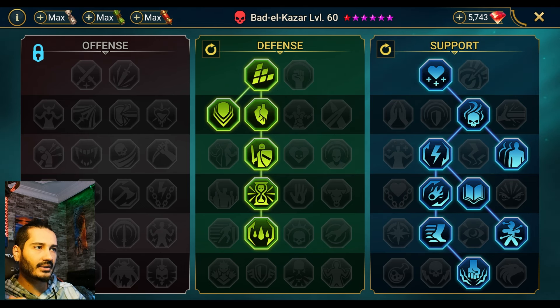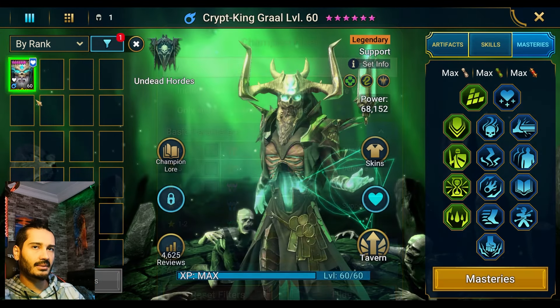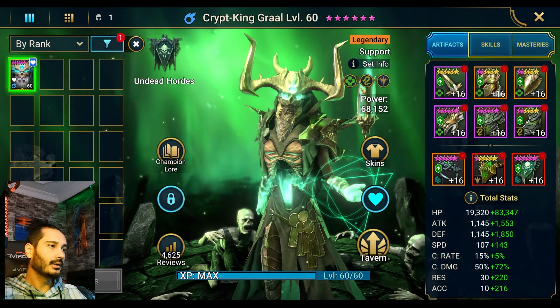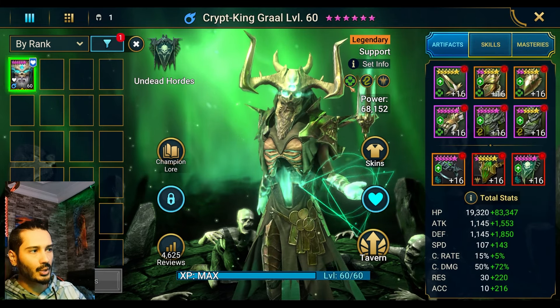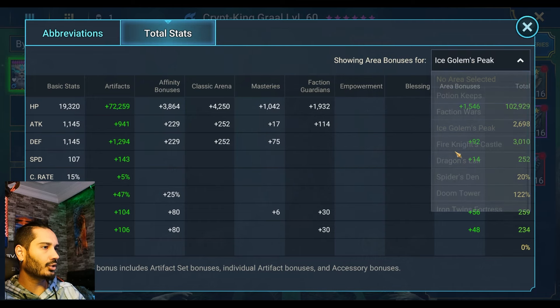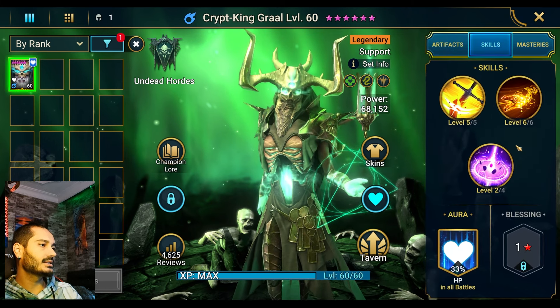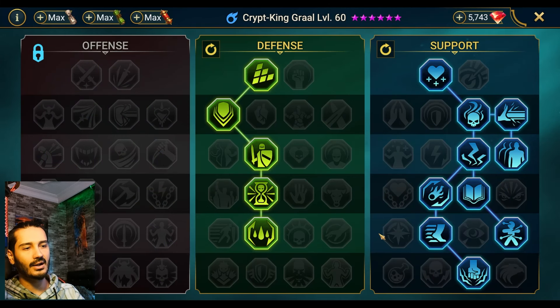Before I show you guys the run, let me show you the other alternative. The other champion is the Crypt King, guys. Crypt King can work on stage 20 — he's magic affinity there. Beside Bedelkazar, Crypt King needs a Regen set. Regen plus Immortal is a little bit safer, especially if your stats are not that high. The stat requirement looks like that: 300 resistance for normal stage 20, and 225 accuracy. His book doesn't have a Blessing, and his masteries look like that.